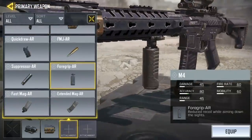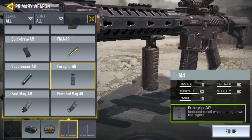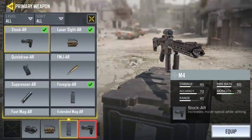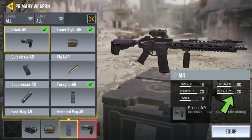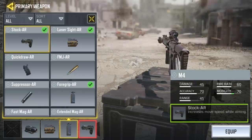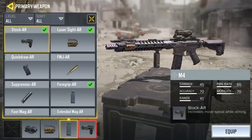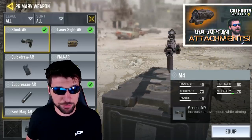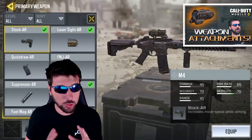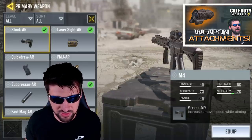Likewise, the foregrip does not actually increase the accuracy of your gun in the traditional sense, but rather reduces the recoil of your gun, which indirectly affects your accuracy. And in a similar vein, the stock does not actually increase the base mobility of your gun, but rather significantly increases your mobility while you are actively aiming it. All of the other attachments are pretty self-explanatory. I do still plan on making a playlist on the best attachments for each weapon, but that will require a lot of research, so I will explain my plans for that at the end of this video.